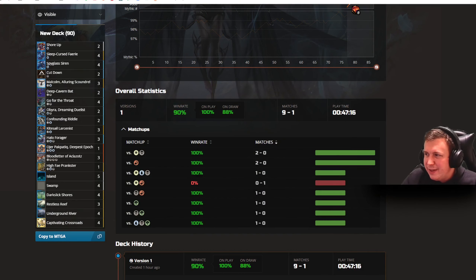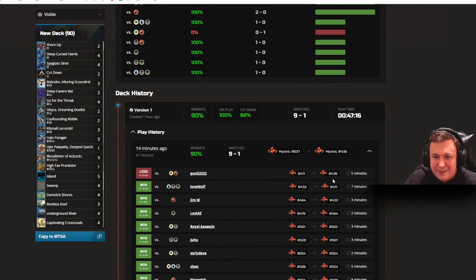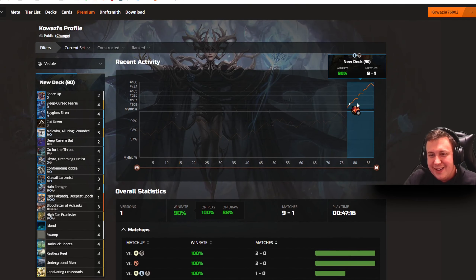I think the deck speaks for itself — what an absolute banger. As you saw in the video, we did lose one, and that was where we had to mulligan and were on the draw. But nine and one — 90% win rate in only 47 minutes. This deck is going places. In less than an hour it got me from 637 up to 436 in Mythic. Having a 90% win rate, best of one, in reasonably high Mythic is not to be sniffed at. My only advice is go and give this deck a go.